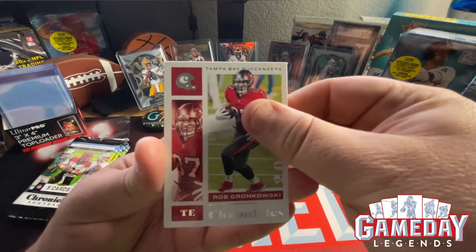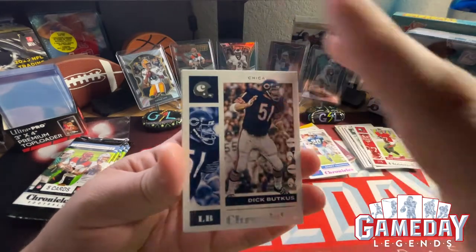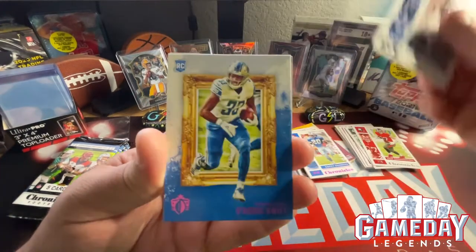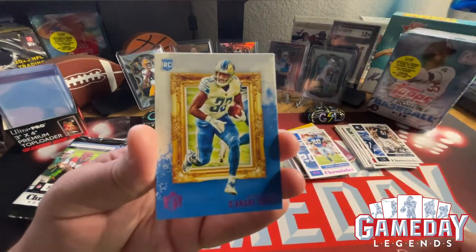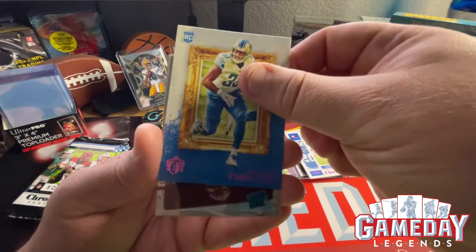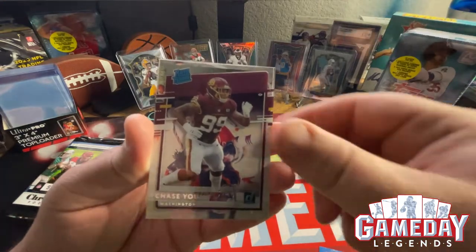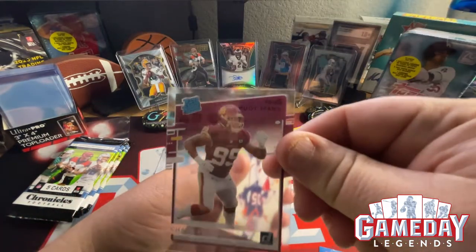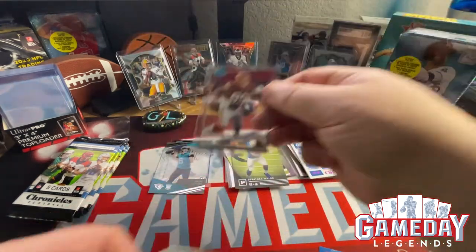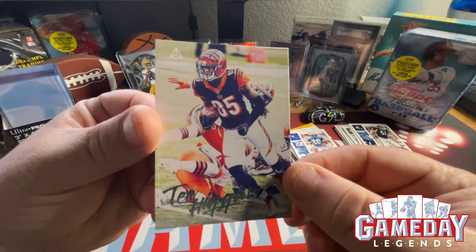We got Rob Gronkowski, and we got Dick Butkus — awesome, nice little throwback there. We got DeAndre Swift as our other pink parallel in the Gridiron Kings. Then Chase Young — that's going to be a Rated Rookie Clearly Donruss — let's go! And then I got a Tee Higgins in the Illuminance. Man, these things are loaded — I'm so glad I found a lot of these.